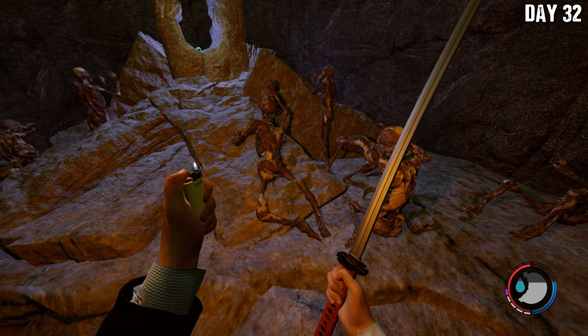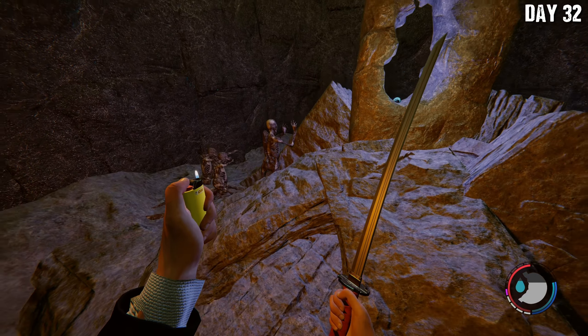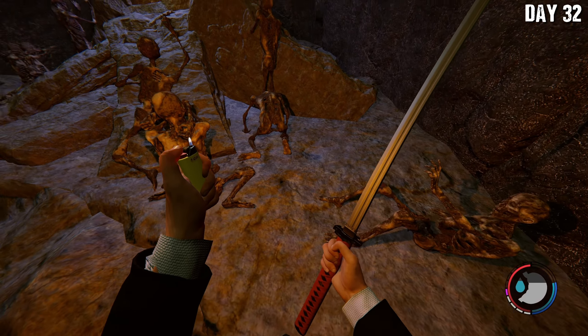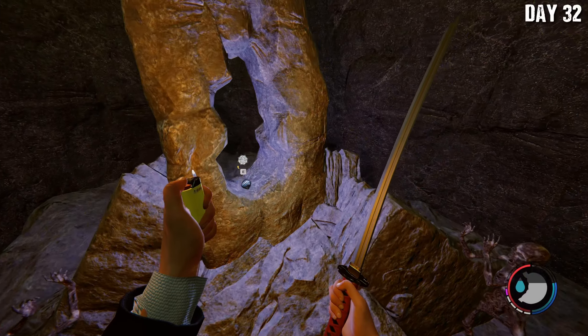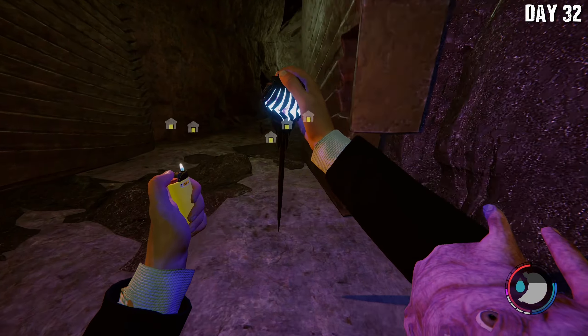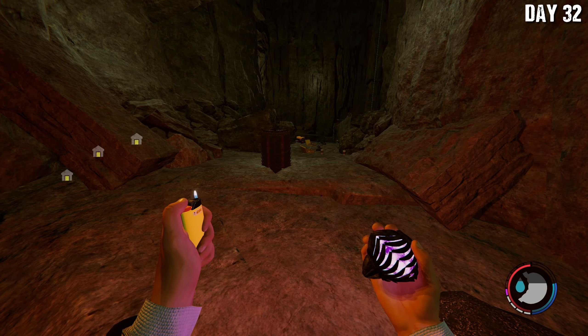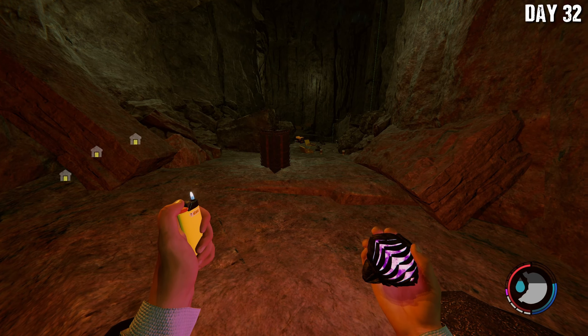I don't know whose skeletons these are. They seem to be in a state of either worship or pleading for their lives — are they scientists, missionaries from way back in the day, or are they cannibals? I can't really say. But that gets us this artifact right here. And I guess what you do is you hit left mouse button, and in this mode where it's kind of a purple glow, when you slam it into the ground...